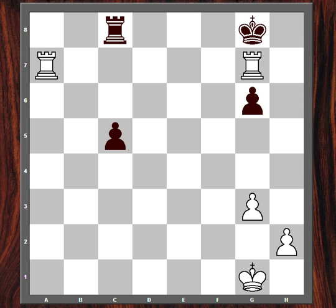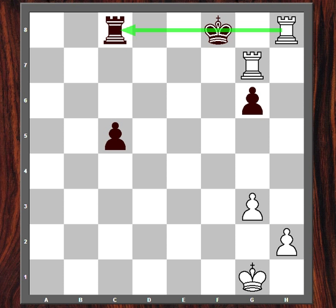Now if on this check he goes to the corner, h8 — well, now we win like this: rook h7 check, king g8, rook g7 check, king f8, and now rook h8 check with a skewer, forcing the trade of rooks.